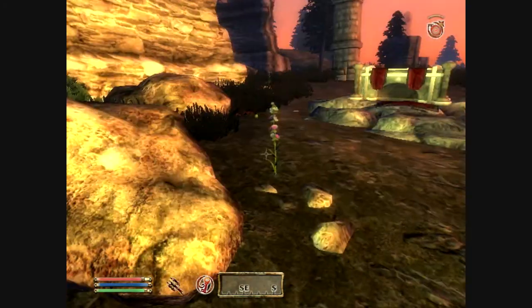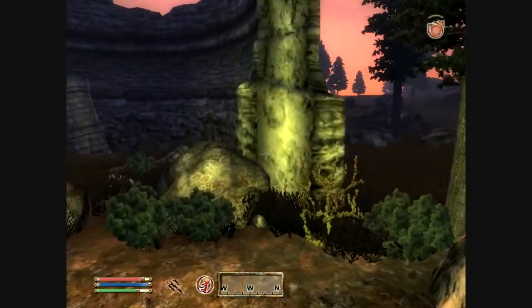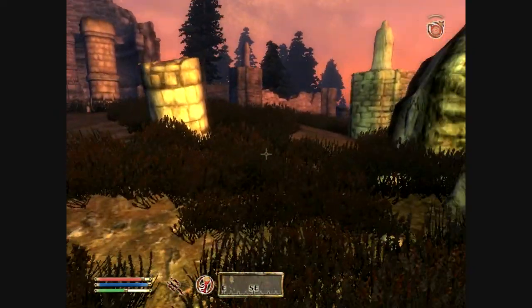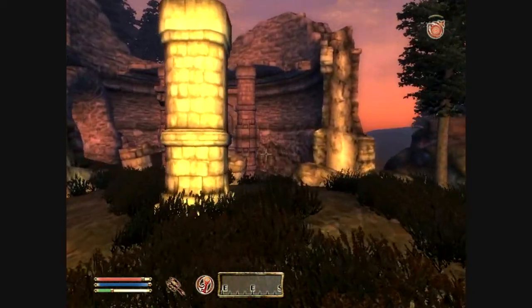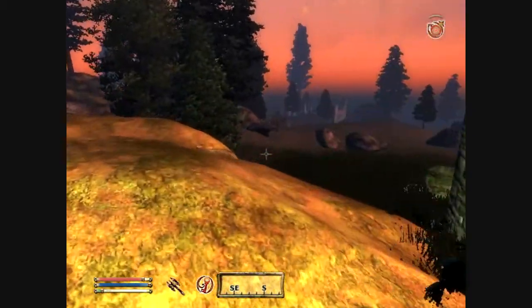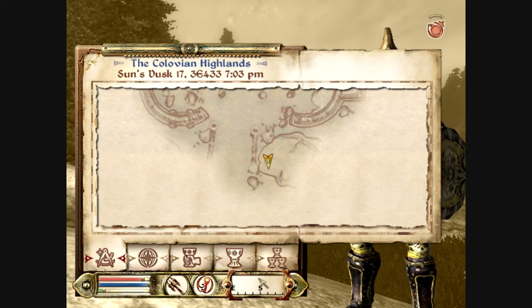Hello everyone, this is Razor Flame Kun, and in this episode of the Oblivion Let's Play, we are going to be continuing to try and find the ebony helmet. However, I did say that we were going to do the ebony helmet hunt in this episode, but after thinking it through, I actually decided that we are going to continue doing map markers — hunting map markers.